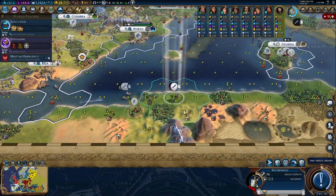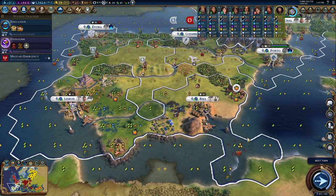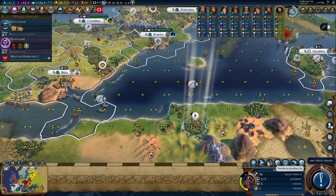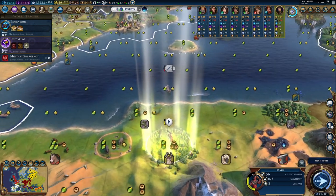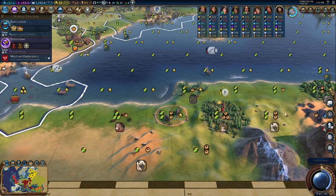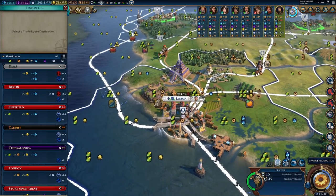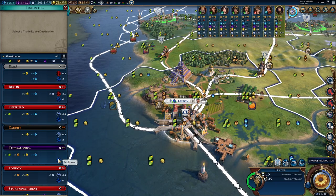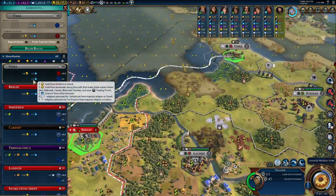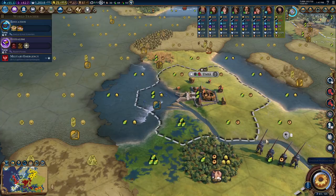I'll use my excess gold to buy a trader and put that out there. You can plant this here — we got some deer, I'll take the plus one production. That should make for an okay first tile. Where are we going to send this trade route? The science from Germany would be really nice since we have a research alliance, so let's just get that — plus four science.